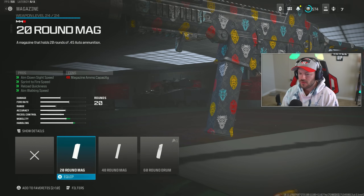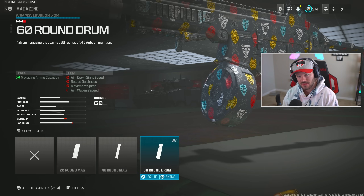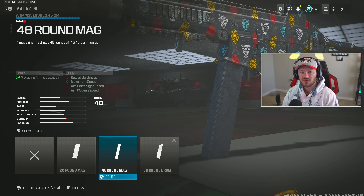Moving to the magazine, we're throwing on the 48 Round Mag. I don't think you need the 60 Round Drum — it's not necessary on this gun. The Striker doesn't have the fastest fire rate, so you won't be burning through the magazine super quickly. Unlike something like the WSP Swarm where you'd want 50 to 100 rounds, the 48 on this is perfectly fine.